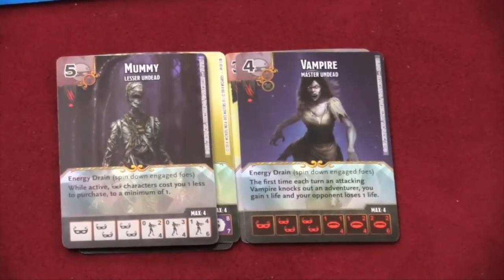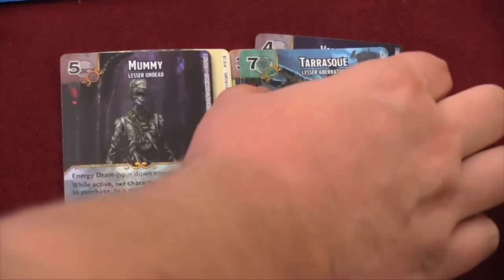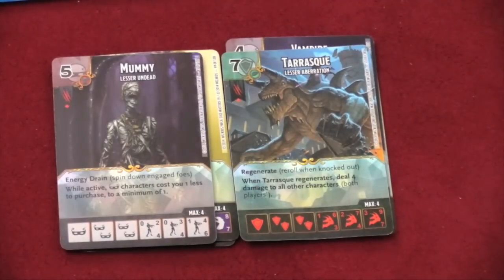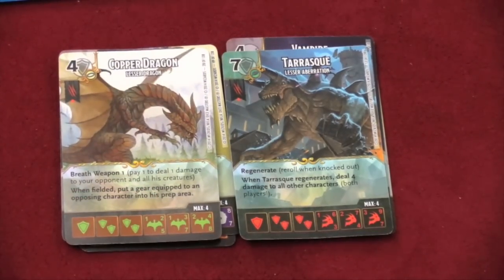These guys have energy drain, which can spin people down. Then we have Tarask — I think that's how you say him. He has regenerate: when he's knocked out, there's a chance that he isn't. He re-rolls, and if he does regenerate, he does four damage to everybody.